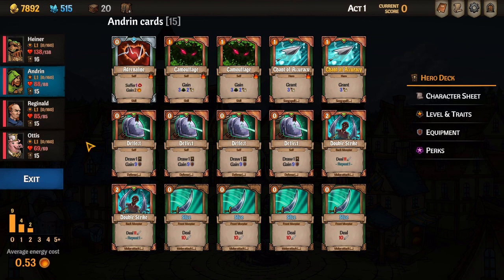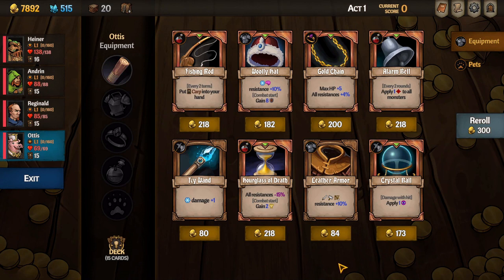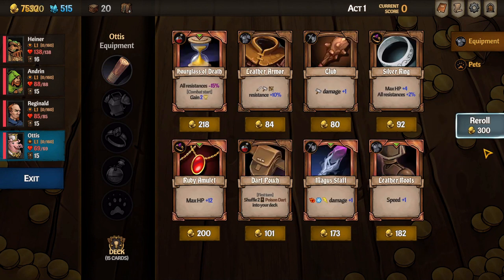We have removed all ranged attacks and added two copies of Chant of Accuracy. We have 15 cards — the smallest deck size allowed — and 4 of the 15 cards have vanish, so 11 cards remain after vanished cards are used. This deck will allow us to constantly gain sharp, draw cards, gain armor, and deal a ton of damage every turn. Don't forget to check out the armory for equipment at each town. You will want to prioritize picking equipment that grants extra sharp charges or extra card draw, as this will help the damage output for Andrin.